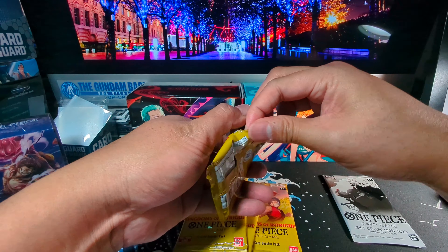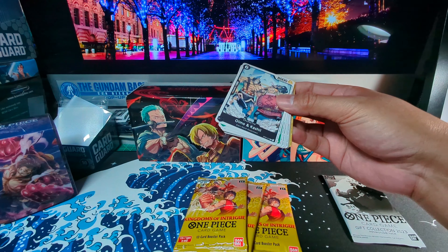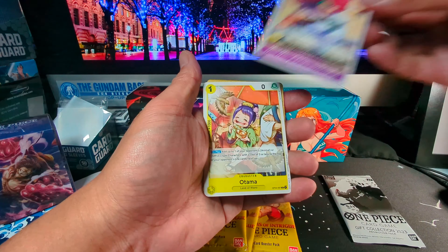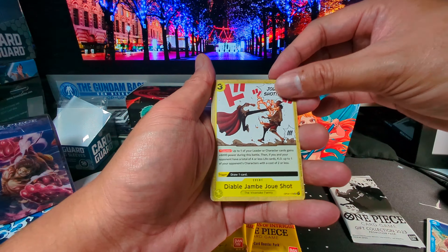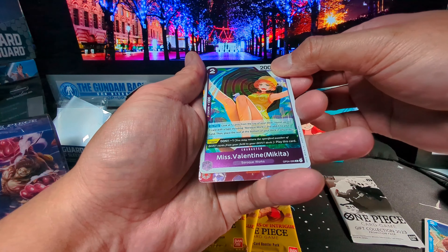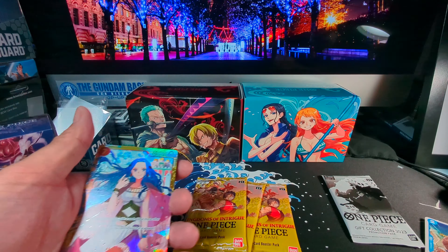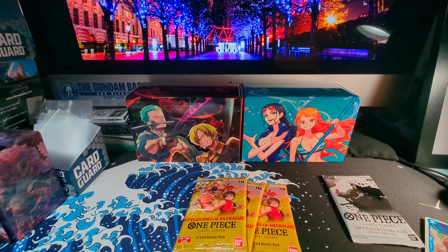Let's go for the second pack. We got these two again, this guy. Banana Gator makes another appearance. Pound. Viola. Miss Merry Christmas. We got Otama. These guys. We got Jack. I think I see something in the back. This one — this is new to me — Miss Valentine. And last but not least, oh — looks like my first Secret Rare. Vivi. Wow, this card is nice. Let's put this one in a sleeve.